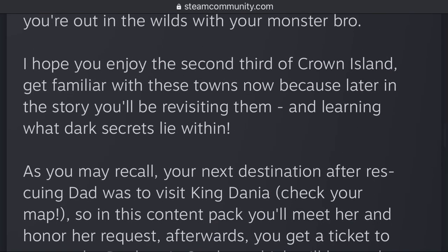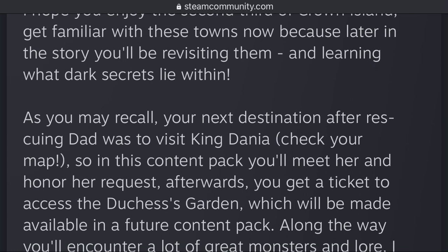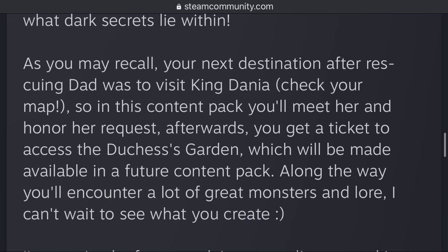We're getting into the second and third of Crown Island. Get familiar with these towns now, because later in the story you'll be revisiting them and learning what dark secrets lie within. As you may recall, your next destination after rescuing Dad was to visit King Dania. In this content pack, you'll meet her and honor her quest. Afterwards, you get a ticket to access the Duchess's Garden, which will be made available in a future content pack. Along the way, you'll encounter a lot of great monsters and lore.